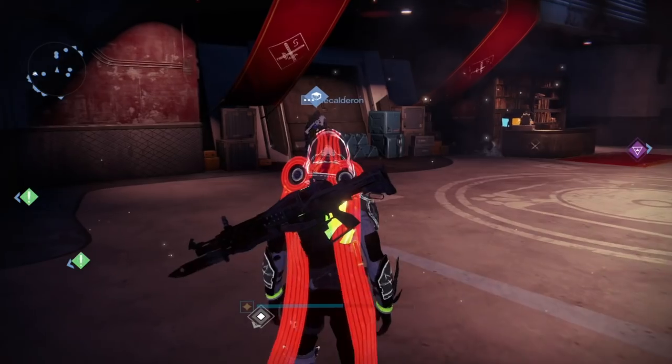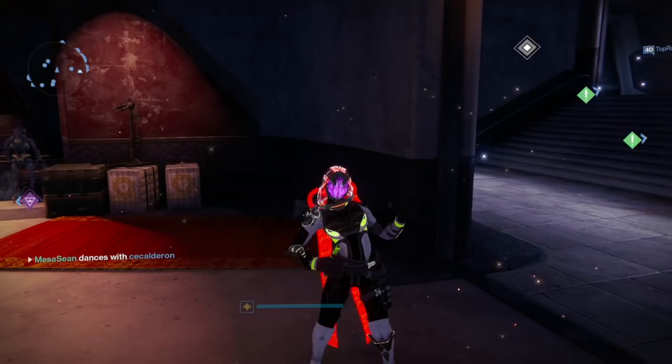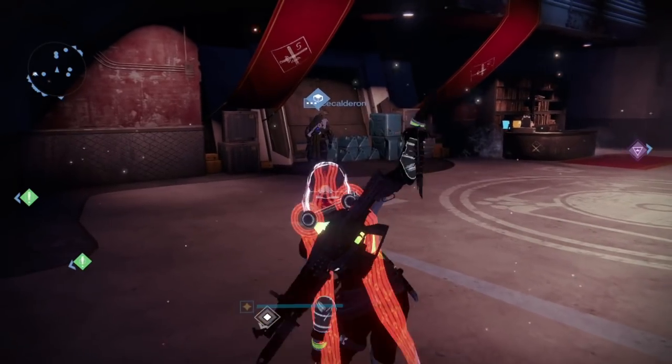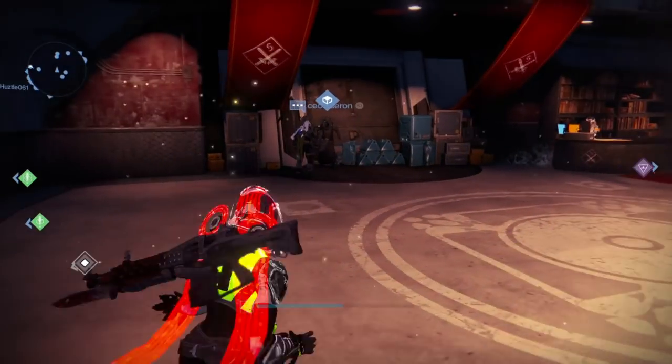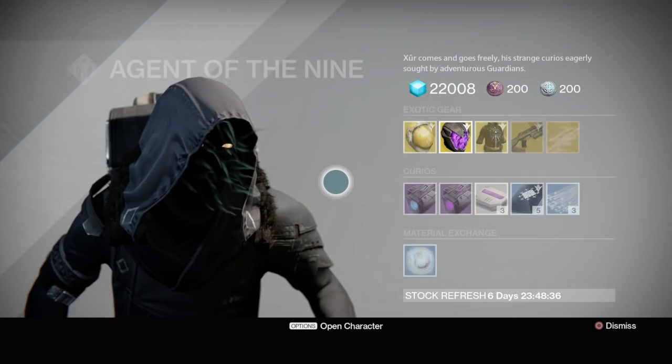What's going on YouTube, MesaFail back at it with some Destiny. It's Thursday and I hope you have a lot of strange coins because Xur is selling all Taken King stuff now. Whether you want all of it or just some of it, that's to be determined. Let's start off with the Titan.